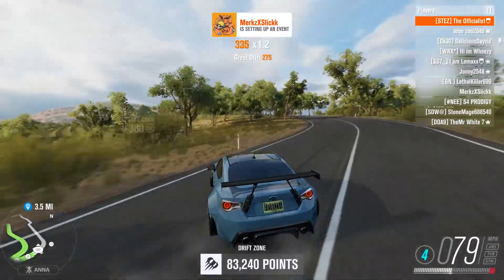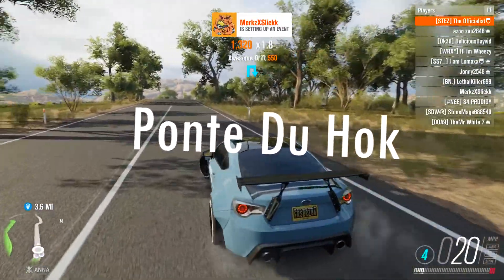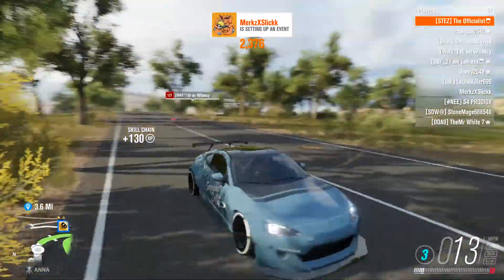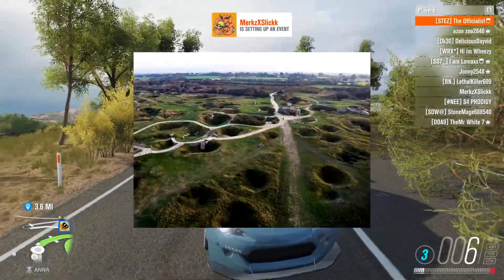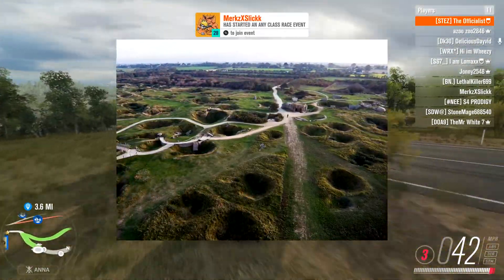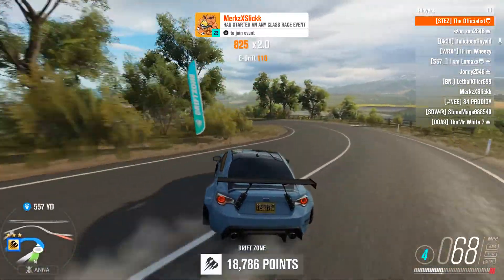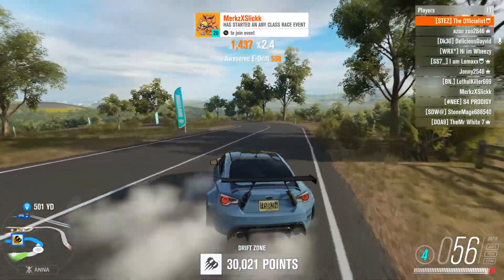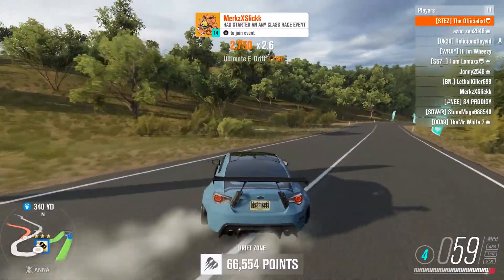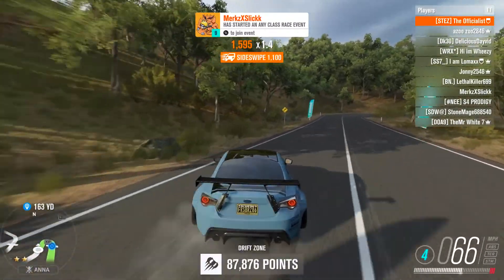Let's get started with the maps in the private beta. There are going to be three maps. One of them is called Ponte du Hoc — you can correct me on that — but this place is very interesting, especially in real life. Here's a picture of what it looks like in real life; all of those craters are from World War Two. I cannot imagine the stories that went down there, and that's another reason why I'm so excited for this game. The second map is going to be Ardennes.